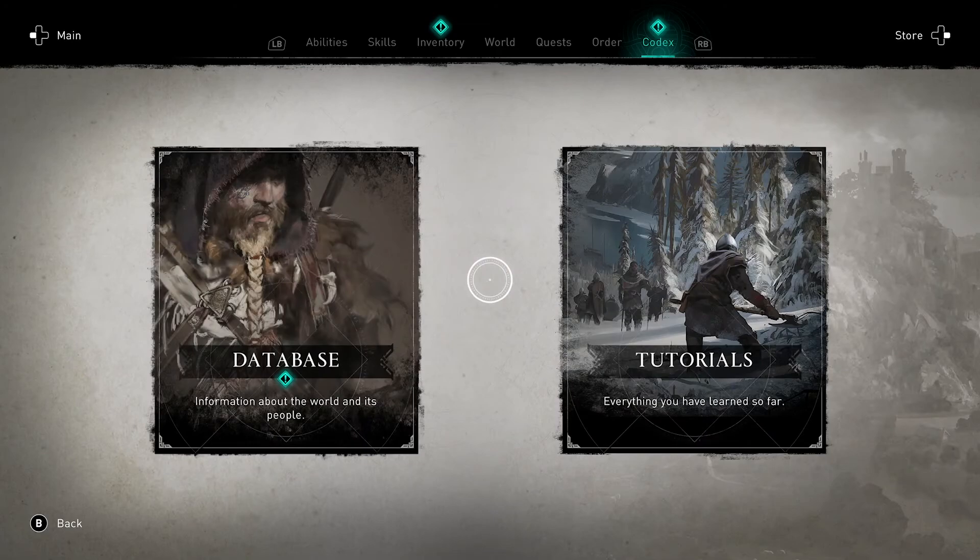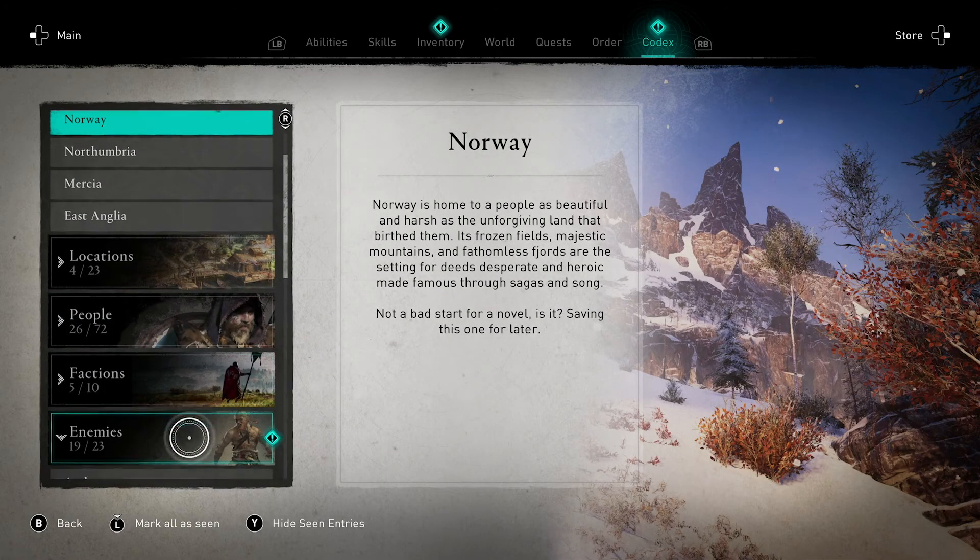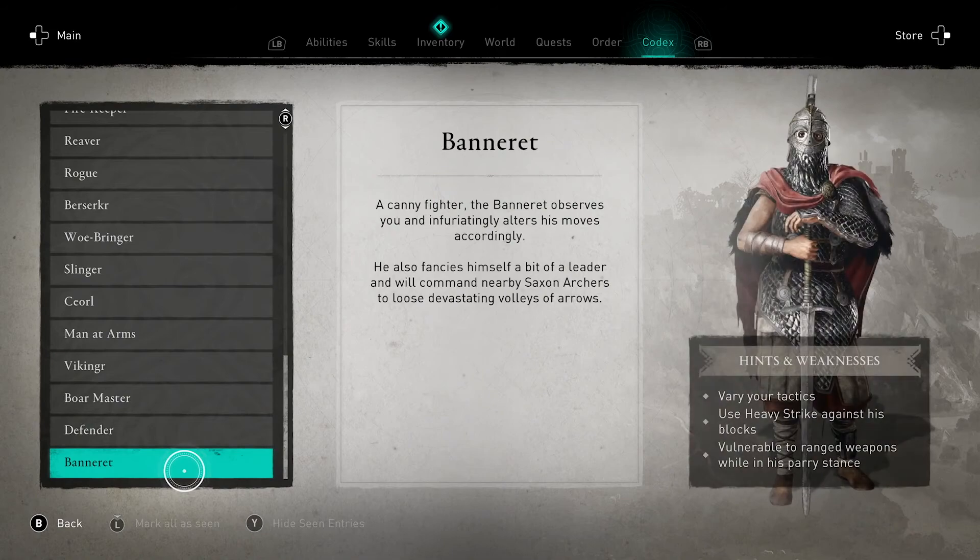Oh, we've got new codex stuff. Enemies — 4 enemy types left we haven't seen. Banneret, a canny fighter. The Banneret observes you and infuriatingly alters his moves accordingly. He also fancies himself a bit of a leader and will command nearby Saxon archers to loose devastating volleys of arrows. Interesting.